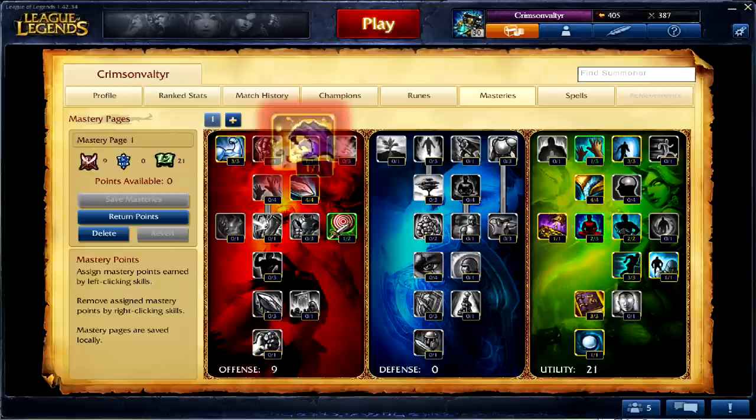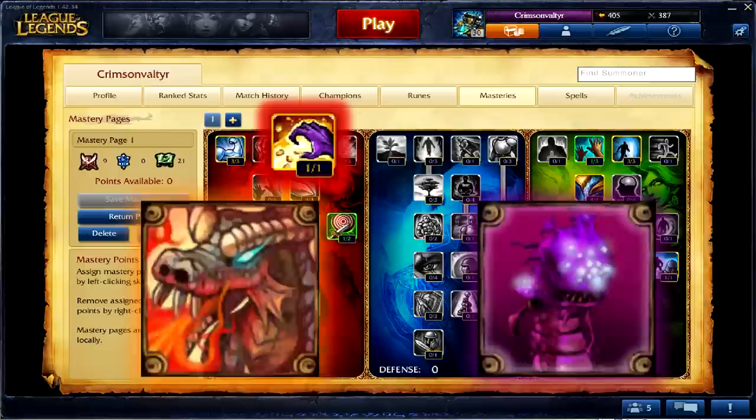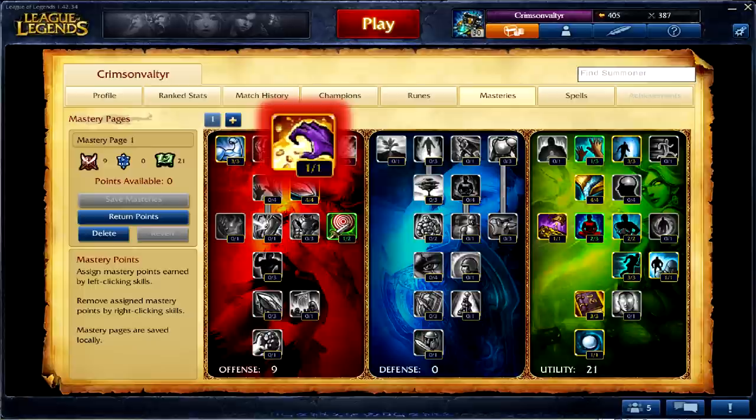An essential thing for every jungler is to take the Smite Summoner spell, as it makes jungling much easier and helps you secure Baron and Dragon kills. The Smite Mastery gives you 5 gold every time you use it, so make sure to use it whenever it comes off cooldown. Another important mastery is the experience boost in utility, as it will keep your level as high as the duo lane.